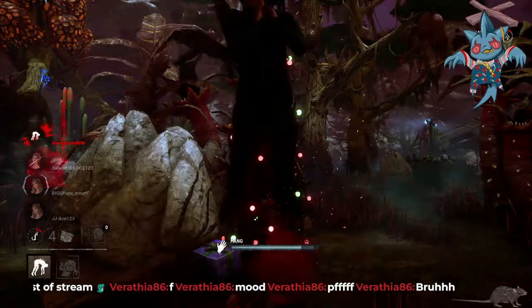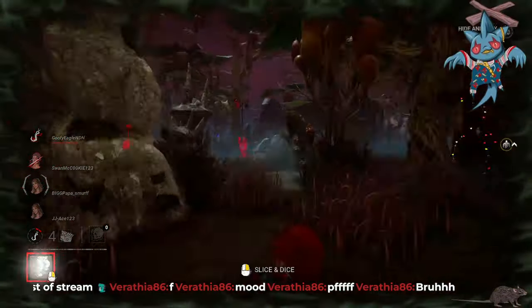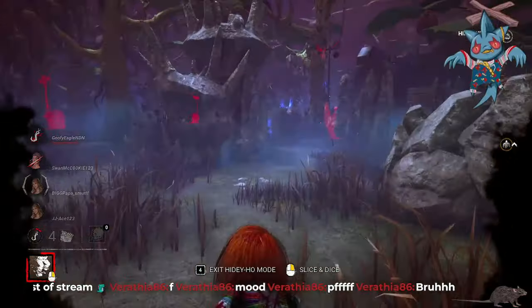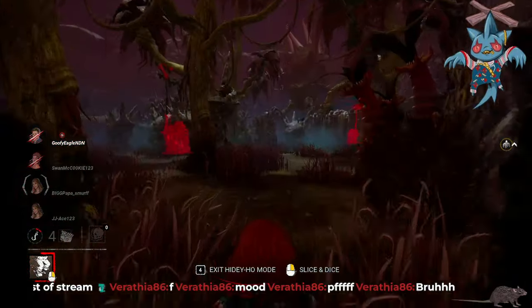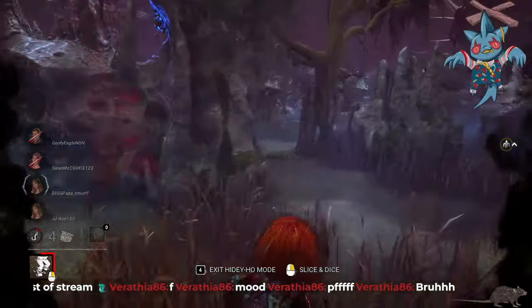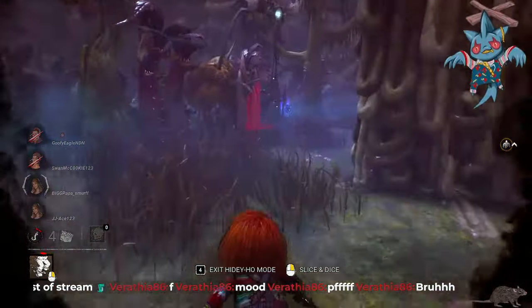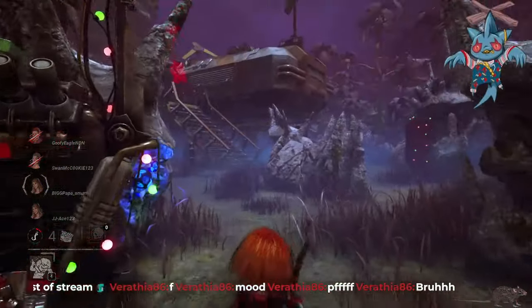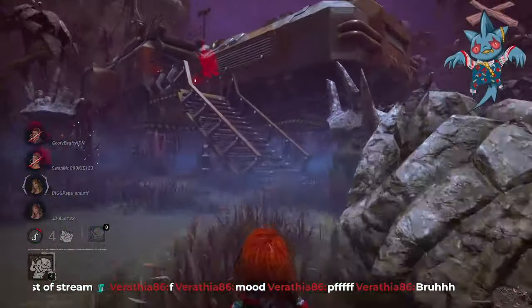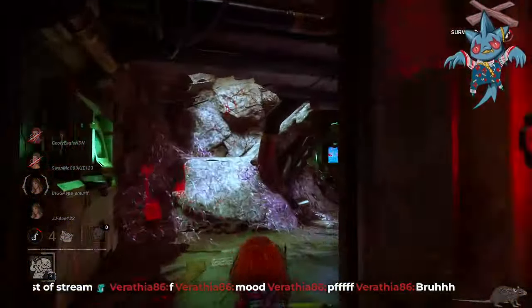There is one exception, and I'll get to that. With Face the Darkness, it doesn't get lit until a survivor is injured. With Play Thing, it doesn't get lit until the survivor is hooked for the first time - Play Thing is a little different because it's individually tied to each survivor. But the other two don't start until their effects happen. Devour Hope doesn't happen until you get one stack. Ruin doesn't happen until someone gets off a gen and starts the Ruin effect. Crowd Control doesn't happen until someone vaults a window. Blood Favor doesn't happen until you hit somebody near a pallet and it blocks it. All of these Hexes have conditions that can easily have the totem not be lit until the effect happens.